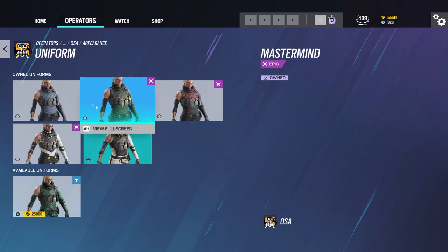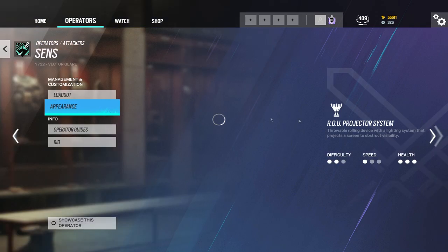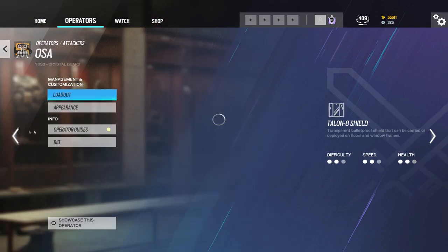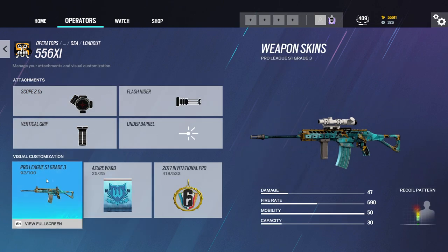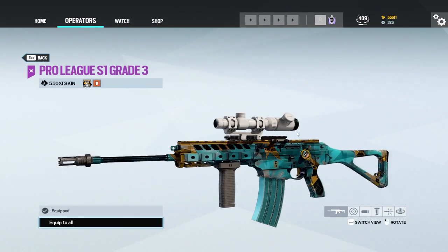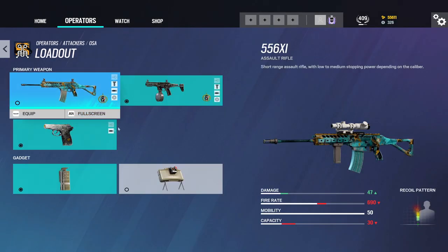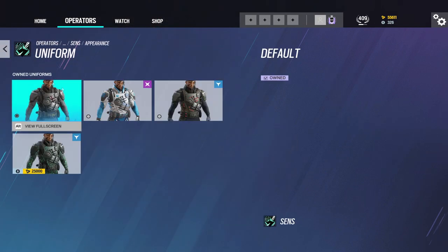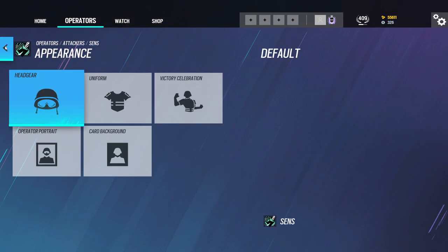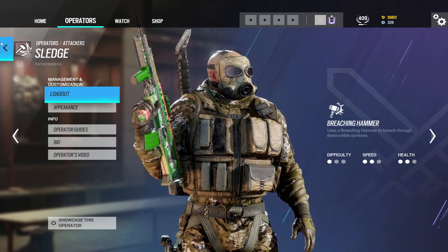Does the second account have a lot of stuff? Yes. Oh wait, go to her 556 — you have the Grau. That is true. That is a beauty. And that's all the attackers. So now let's check the defenders.